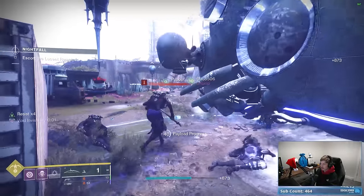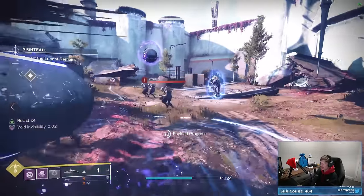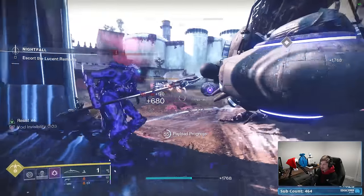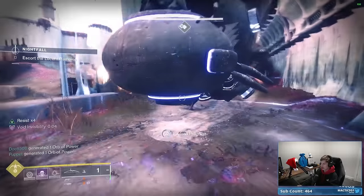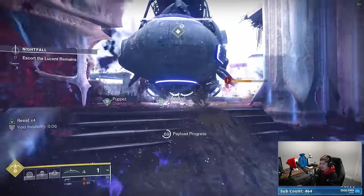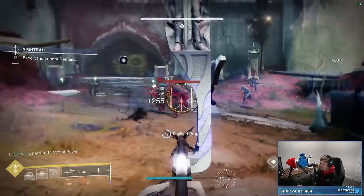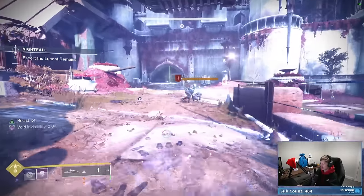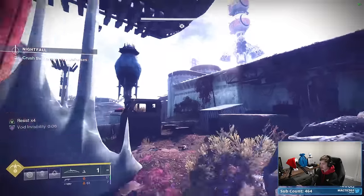Once you kill that Barrier Servitor, send the Invis Hunter back in to continue pushing the payload. Your two other teammates can follow from a very far distance and plink away at adds as they see fit. What they definitely don't want to do is potentially hit the explosive Shanks that spawn near the Invis Hunter as they're trying to push the payload. As the Invis Hunter, if you're not as experienced at timing your cooldowns and you notice you're getting a little low on invisibility, you can just leave and go back to the beginning of the arena to let your cooldowns work back up. Continue pushing the payload until about 83%, where it will full stop and start spawning a bunch of Hive enemies.